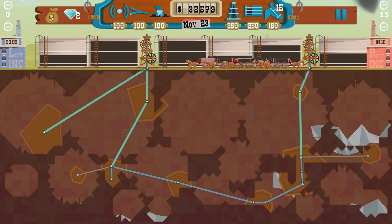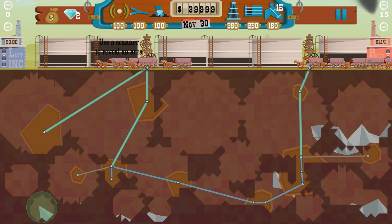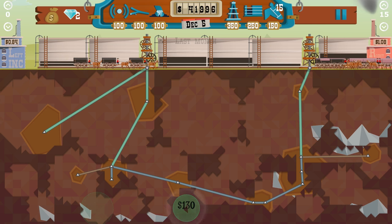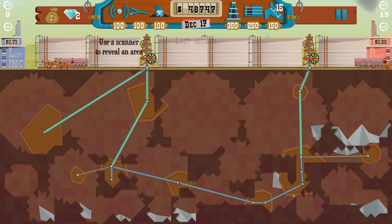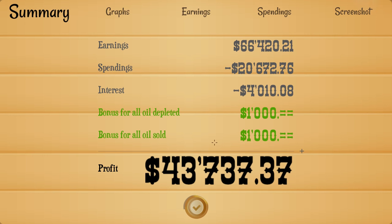We might run out of time — we have one month to sell everything. I hope we have enough time. All right, let's keep looking — there might be a diamond hiding somewhere. Last month: everything must go, end of the year sale, saddle your horses. All right, there's nothing left here. Price going down. Finances top level — bonus for all, all depleted, all sold. Very nice — 43,000. I say that's a good one.